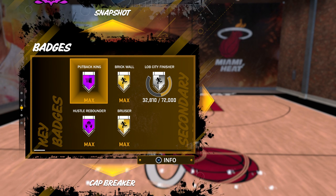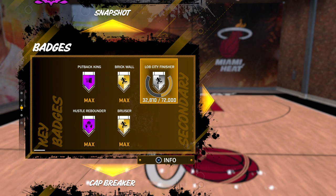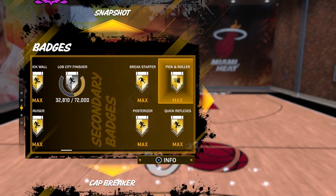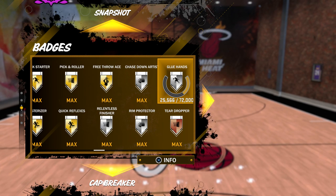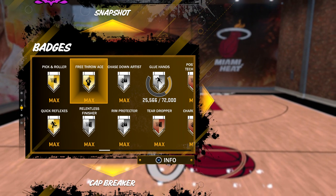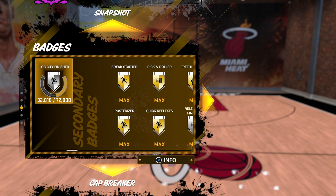I have almost every badge maxed right now. I have Putback King, Hustle Rebounder Hall of Fame, and Lob City Finisher — that badge goes to gold and I'm about halfway there. That badge is hard to get because lobs are broken this year. Other badges I don't have maxed yet: Glue Hands, which is kind of luck and hard to get steals as a center. Recently I was playing Pro-Am and I got Free Throw to gold finally. Two more badges to max: Glue Hands and Lob City Finisher.